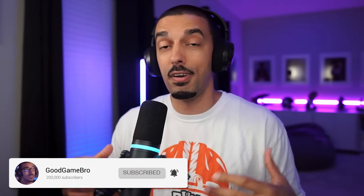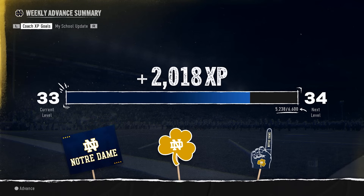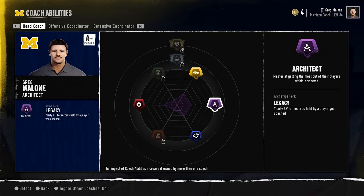Your ultimate goal is to become a program builder or CEO atop the world of college football. Those are elite archetypes you have to go out there and try to achieve, but they're not easy. It's going to require a combination of on-the-field success and ability progression. The development team stressed heavily that there's no single formula to reach these statuses — you can mix and match your different ability combinations and progression paths, which really allows you to personalize your experience as a coach. Focusing solely on recruiting leaves you vulnerable in a lot of different areas.